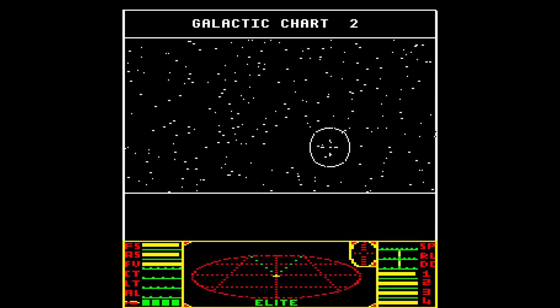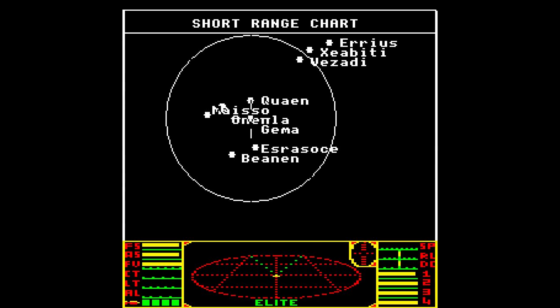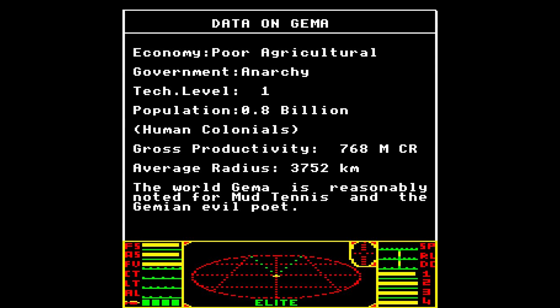We can look at the galaxy. You see the galaxy is huge — this is Galaxy 2, and you have, I think, 256 stars in each galaxy. They were all procedurally generated, and you have little parameters — it tells you all about each system. So this is a poor agricultural anarchy. It has a tech level of 1 with 0.8 billion human colonials and a gross productivity of 768 mega credits. Best of all is the flavor text at the bottom, which is also procedurally generated: 'The world of Jema is reasonably noted for mud tennis and the Jemian evil poet.' If you've played Kerbal Space Program and looked at the mission descriptions, you might find some echoes here.